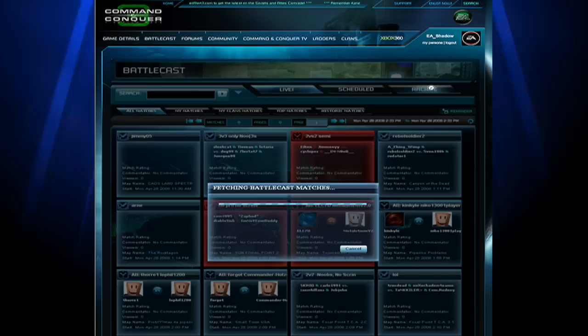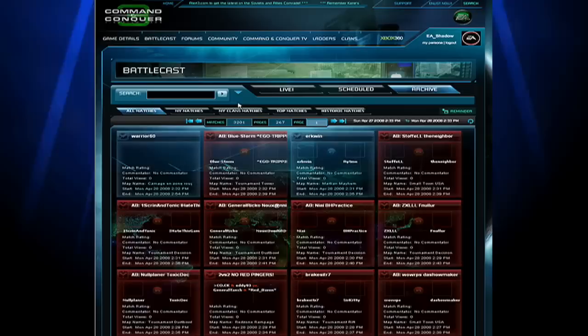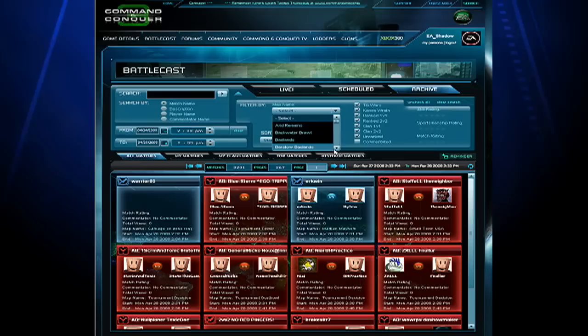Head over to commandandconquer.com and click the Battlecast tab. You'll need to log in with the same EA account you used to play CNC online. Here you can look at live, scheduled, or archived matches. You can also search by a number of criteria like date played, ranked or unranked, player or match name, rating, map, skill level, or whether or not the match was commentated.